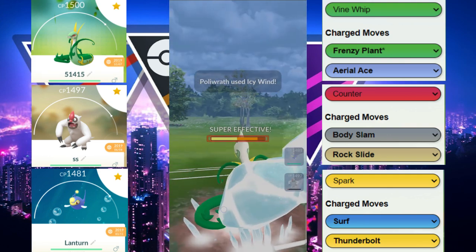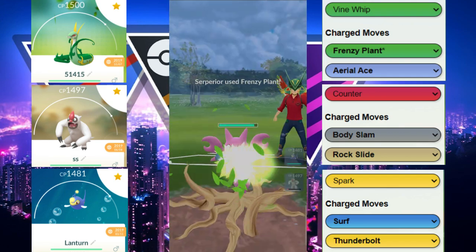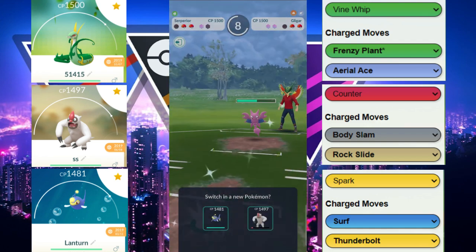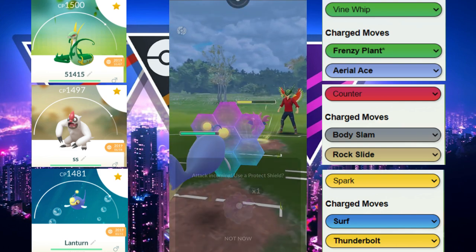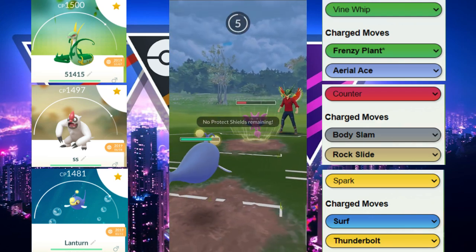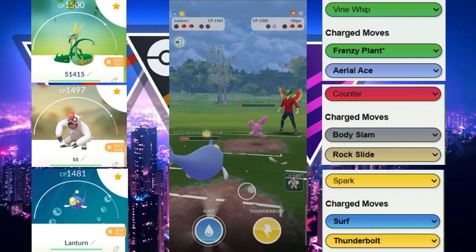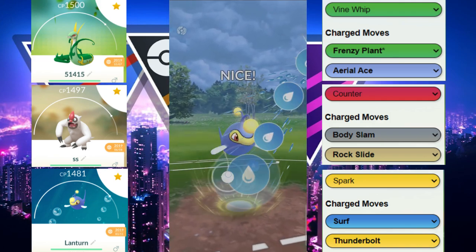We use Superior as an extra shield — another debuff goes through — then we go for Frenzy Plant toward Gliger. Gliger can get to Aerial Ace, but we decide not to shield to get another Frenzy Plant. We bring in Lantern, running Spark, so our fast moves are resisted. We shield, tank a Dig, and try to throw a move before they get to theirs — we get the double Surf off. Our opponent shields, then goes for Aerial Ace which doesn't KO, allowing us to get to a Surf.